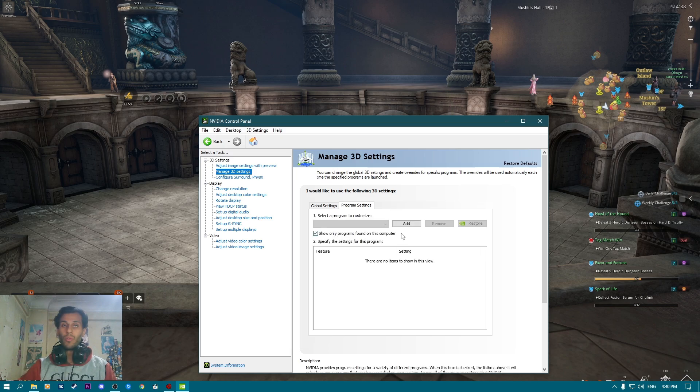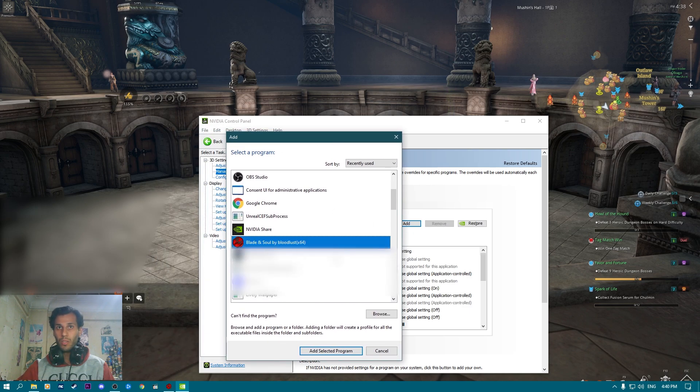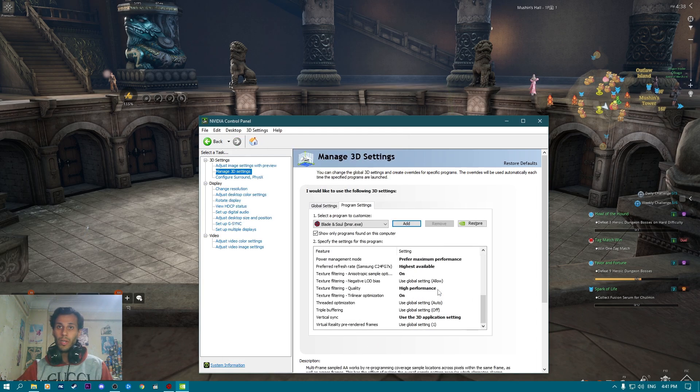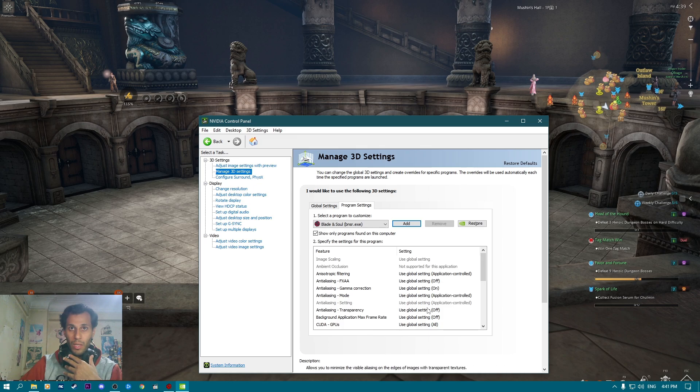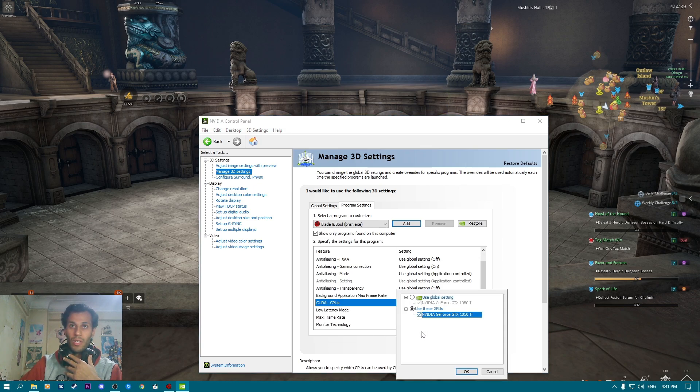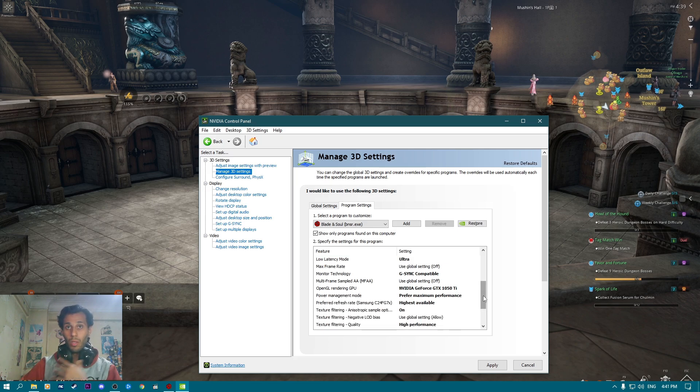From there, go to Manage 3D Settings, choose Program Settings, and select Blade & Soul. If you don't find Blade & Soul on the first try, press Add and search until you find it — it will show as Blade & Soul Unreal Engine 4. Add it to the selected programs. Most of the settings here are not that critical, but for the GPU, make sure it is set to NVIDIA, select your graphics card, and press OK. Set Low Latency Mode to Ultra.